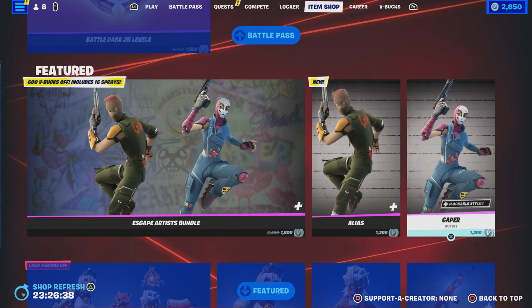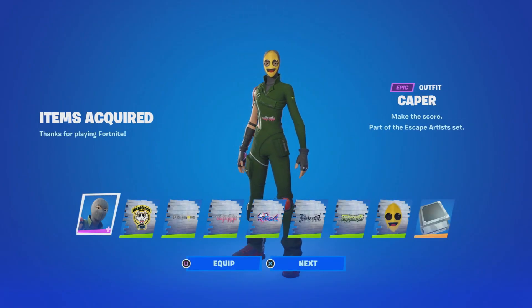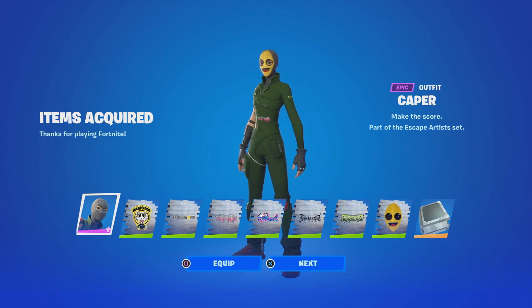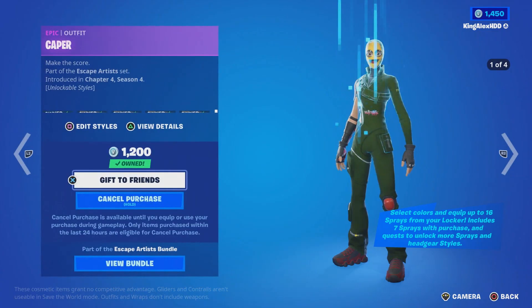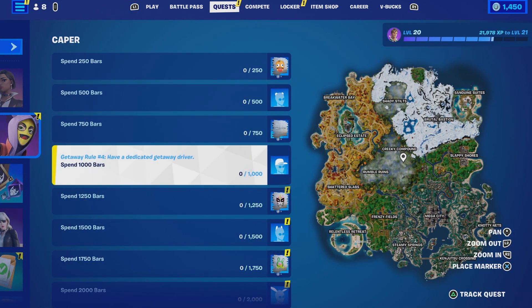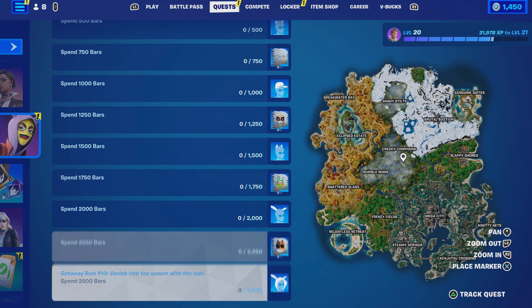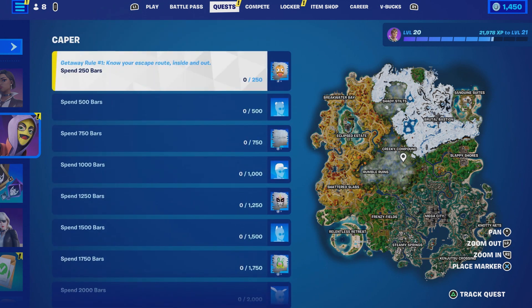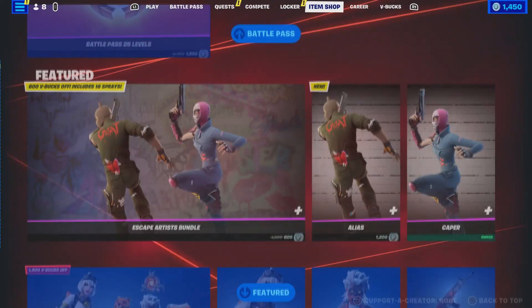Her challenge is literally the same thing. I'm going to show you her challenge too at the same time, which is going to be pretty simple. She gets to unlock the hat, the hoodie — all the same things as the male character. But basically for all of these you have to spend gold bars, and you also need to get the gold bars first.